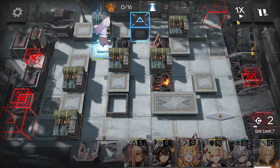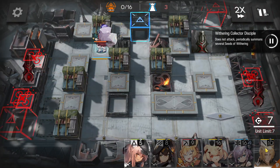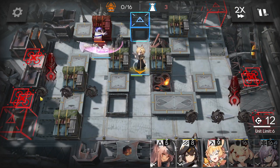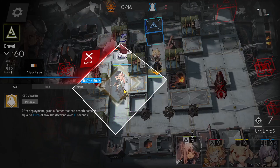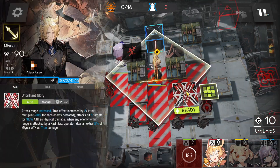First of all, immediately deploy the flag vanguard here to destroy the death crate and also get the deployment points. When you have enough, deploy the miner here facing the bottom side. Wait for these three summonings to go away first. Around now, deploy the single block vanguard here facing the right side, then deploy here facing left side to destroy this crate as fast as possible. Activate the miner skill once it's ready.